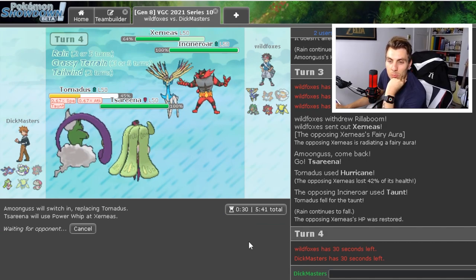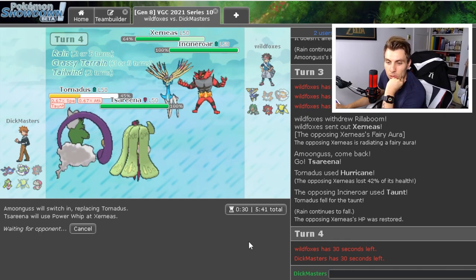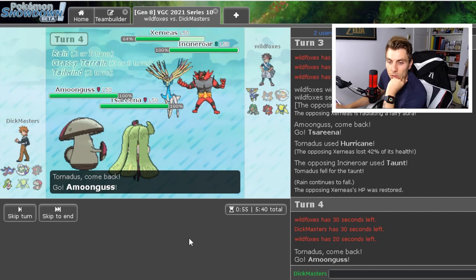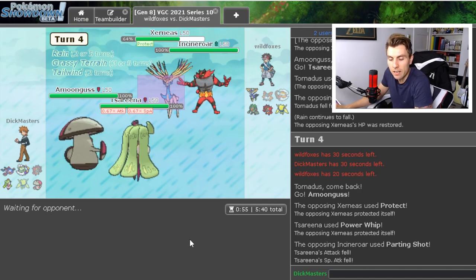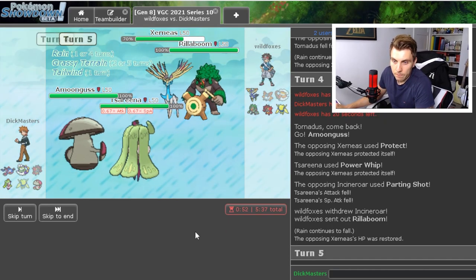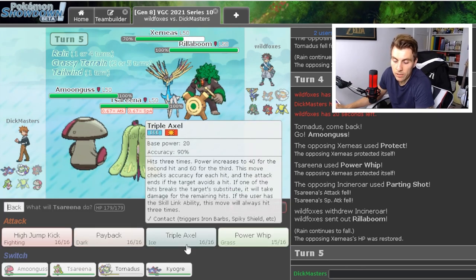Switch into Amoonguss. Power Whip into Xerneas is a nice play — gets so much damage onto it. They may Parting Shot with Incineroar and Protect Xerneas. I'm not super concerned about the Incineroar — Amoonguss is so safe. We're going to see the Protect and Parting Shot. Rillaboom coming in — it can't Fake Out Amoonguss. Next turn we can Triple Axel it and Spore into that Xerneas. There's no worries unless Rillaboom has Taunt.